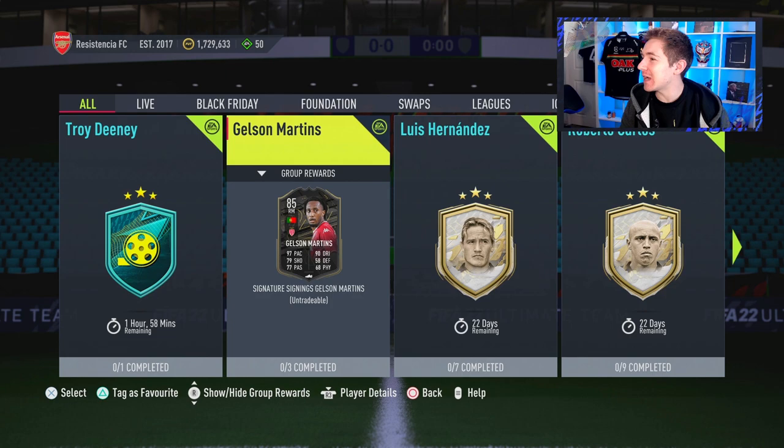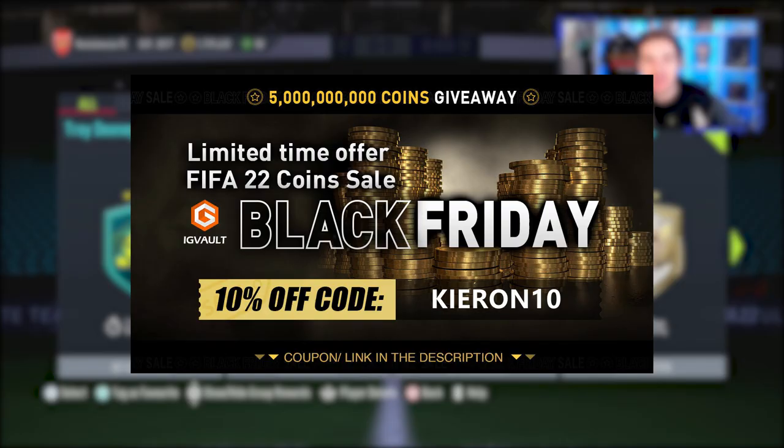Long time viewers of the channel will know I've been asking for a special Gelson Martins for quite some time, and it is finally here. My first thought is a little underwhelmed actually. This card might be brilliant in game and I really hope it is, but it looks very similar to the Foundations Rafa which you can obviously obtain for free. So I'm hoping it performs quite well in game.